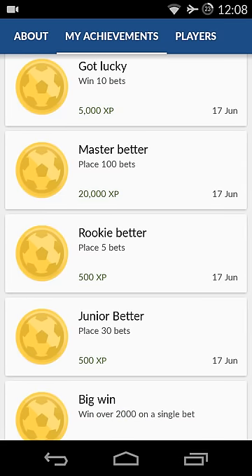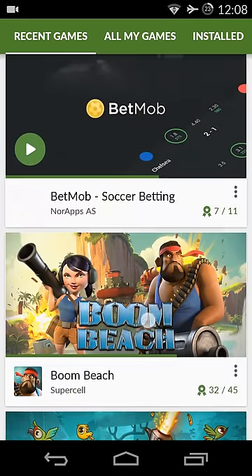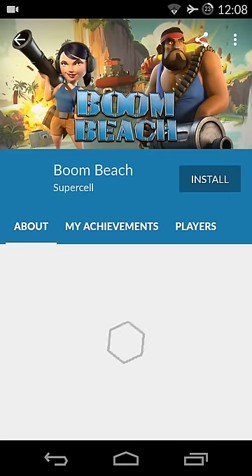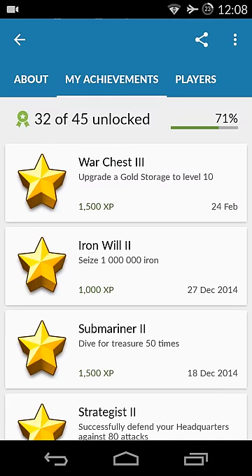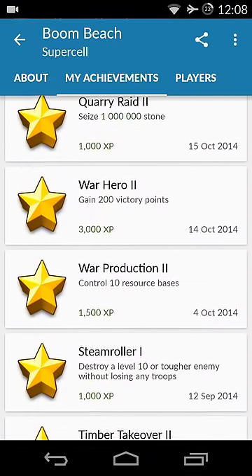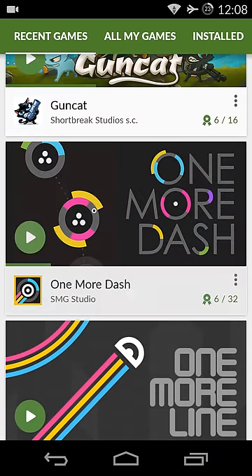When you place a hundred bets you'll definitely have a chance to win ten bets. We also have those daily games like Boom Beach — I played this game for six months. It gives you around 500 to 1,000 XP per achievement. The last achievement I had gave 1,500 XP.